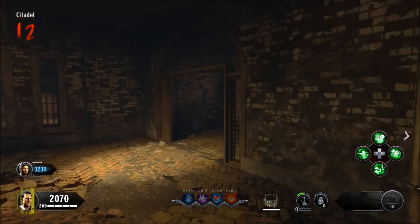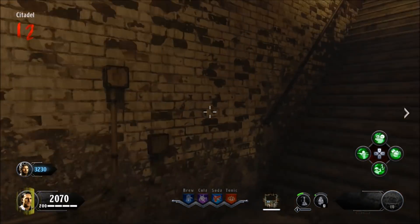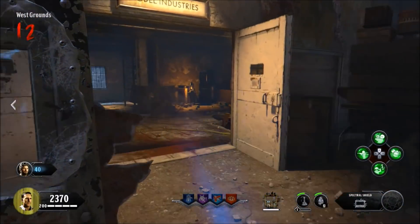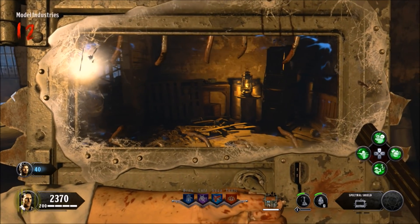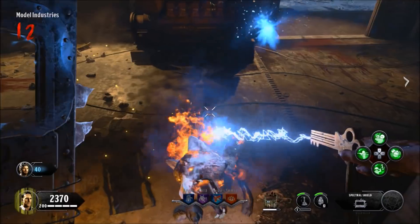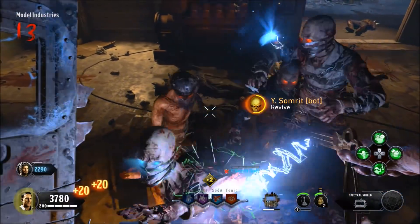I'm going to show you a little tip on what I do to help fill up my special bar. It's a little bit easier so you don't have to use your knife or grenades — you can just use your shield. Make your way over towards the spawn, to this little table right here inside the spawn room. Jump from a distance back, land on top of the table.